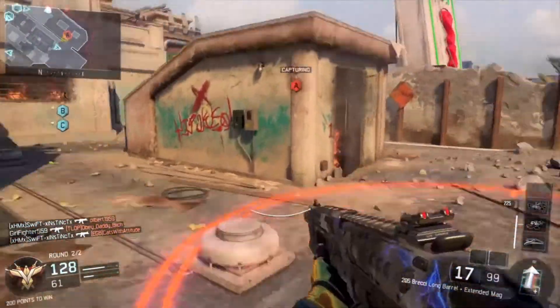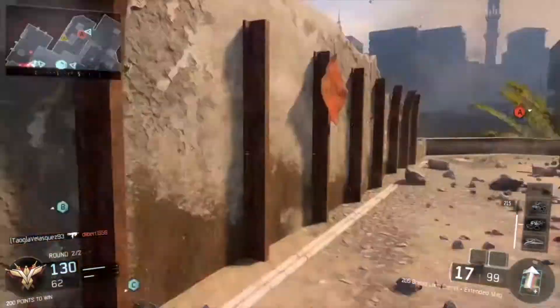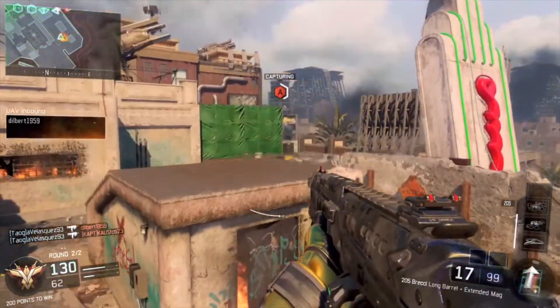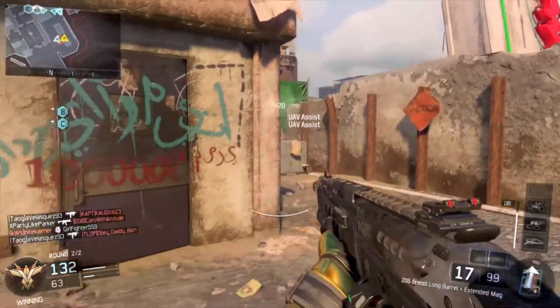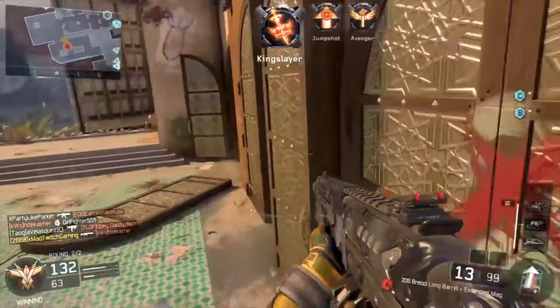I like to use stock on shotguns just because it's easier to strafe around corners and move around. I just think it's a lot easier to use shotguns that way, so that's kind of my class setup for this gun. I think that's all I was using, and I played it pretty well in this game.